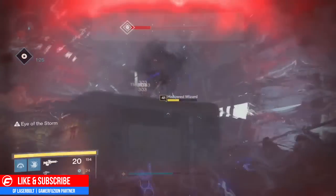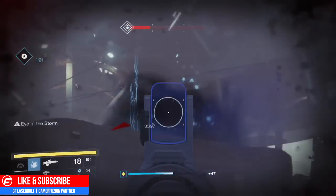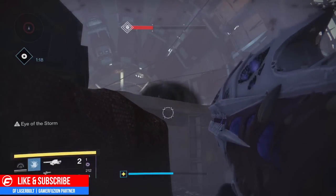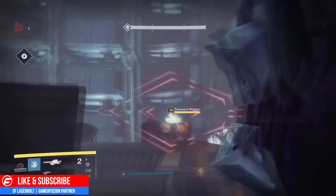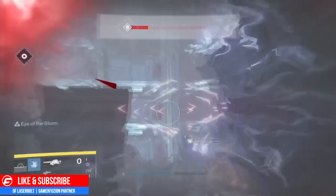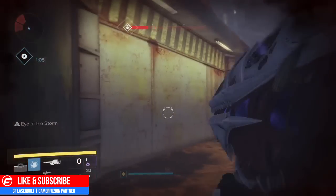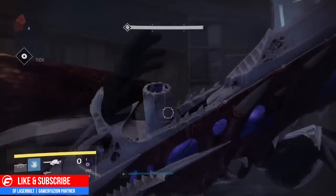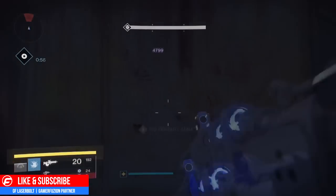I'd suggest a rocket with tracking — as you can see my current rocket has no tracking so it's a bit more difficult to land shots on them, but once you kill the first one you can focus fire on the one across. A tracking rocket launcher is preferable because I shot one and it automatically moved, then moved again. So I switched positions and took out the one above me that was shooting me with my super, and then I was good to take out the other one.